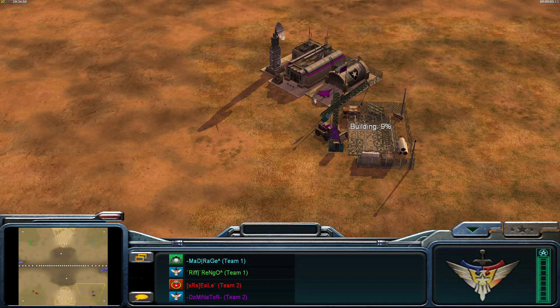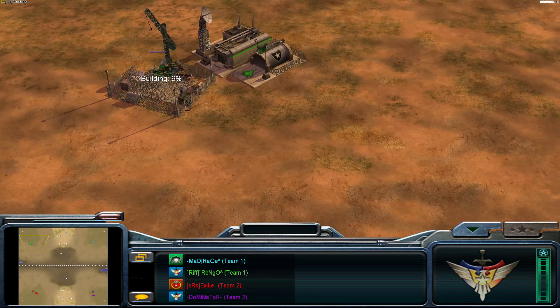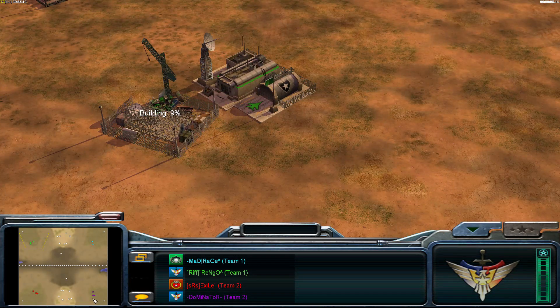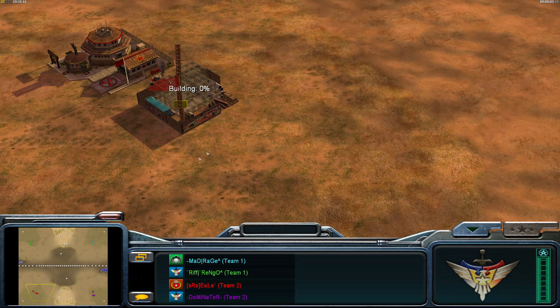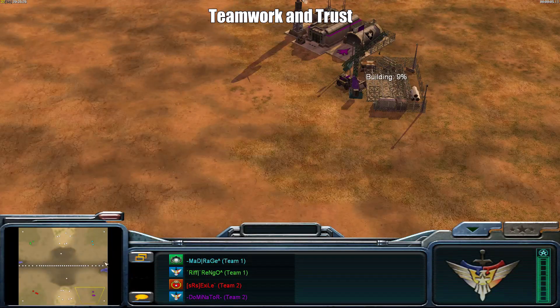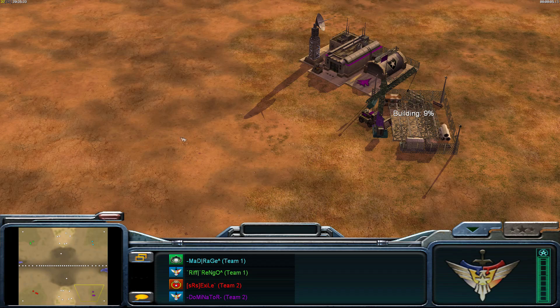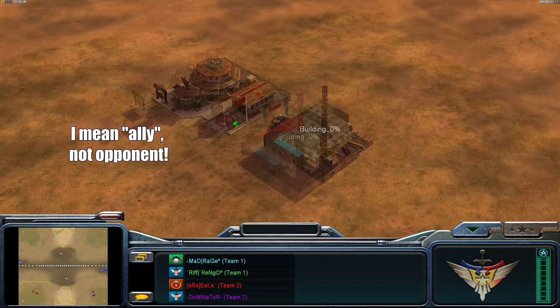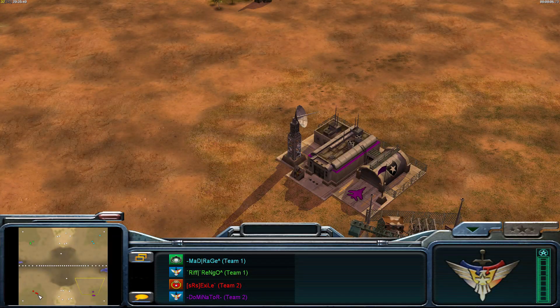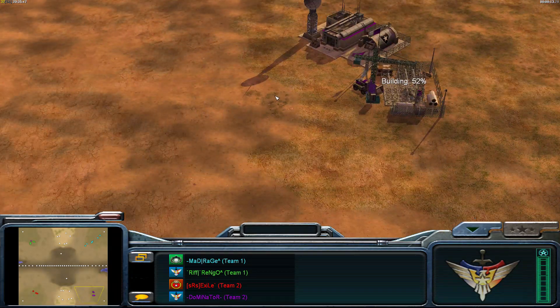I can tell you exactly what the enemy will do — I actually told SRS Exile in this game. Rengo is going to go raptors, rage is going to tunnel and make loads of quads to protect him, and the raptors will be used to kill me or the nuke. My third point here is about trust: if I go raptors and rage rushes me with quads, I can easily die. But if I trust my teammate to build two war factories and send me gats, I can focus entirely on raptors.